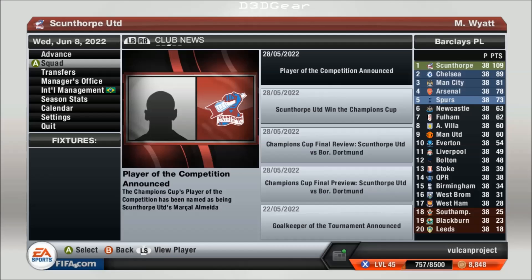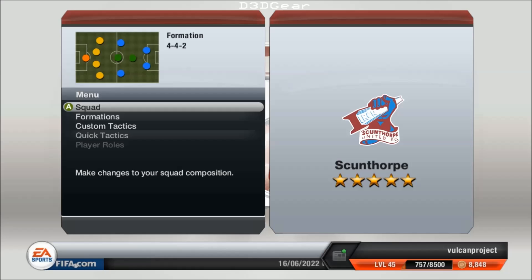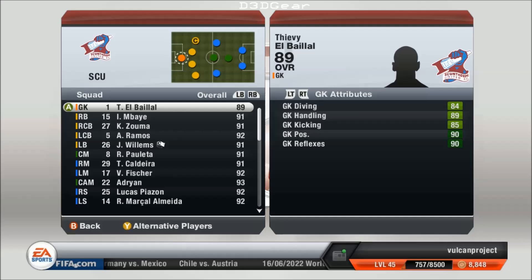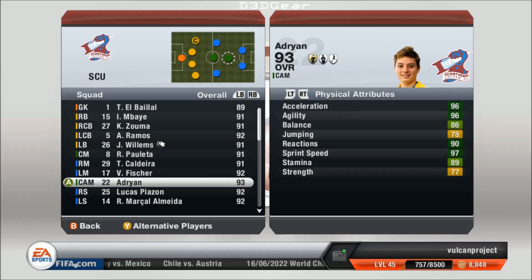It's Scunthorpe United. I chose Scunthorpe United for a few reasons. Mainly I wanted a lower team I could take to the top. Scunthorpe actually start as a two-star team in the third tier of English football, so they're only sort of a lower team in their league as well. Because of this, the average overall ratings of the players that you start with are about 55 to 65. And thirdly, Scunthorpe simply because it fits the early conditions I wanted and isn't actually too far away from where I live.